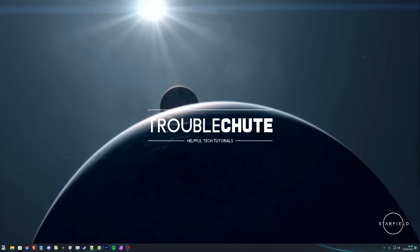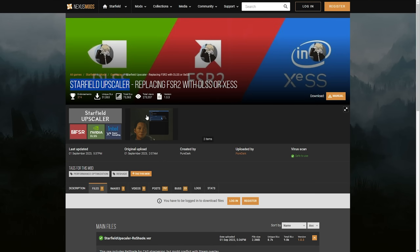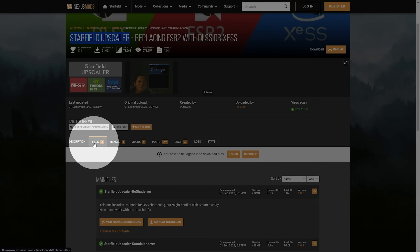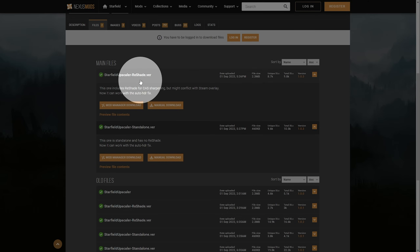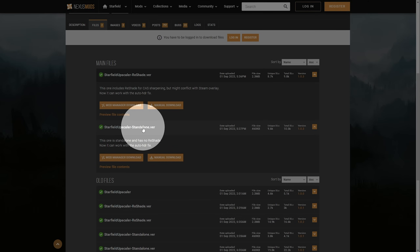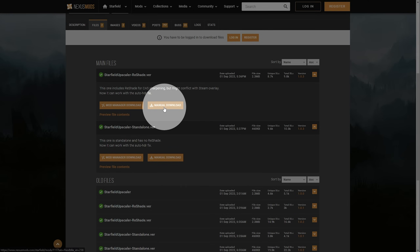First of all, we need to download the Starfield Upscaler from Nexus Mods. In the description down below, you'll find this link here titled Starfield Upscaler. What we need to do is head across to the Files tab, then scroll down, and we'll have two options: one that includes Reshade and one that doesn't. If you'd like Reshade, which includes CAS sharpening, it might conflict with the Steam overlay, but most of the time it should work fine. I'll download it with Reshade so we can customize it in-game. I'll click Manual Download here.